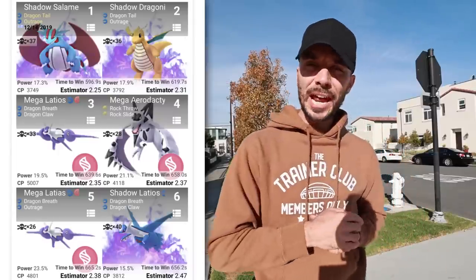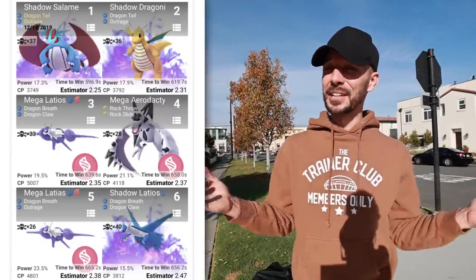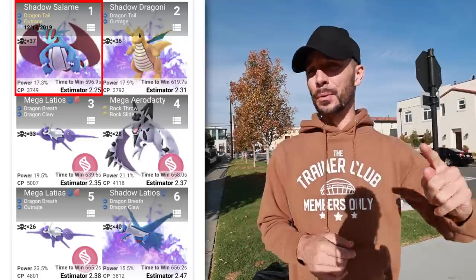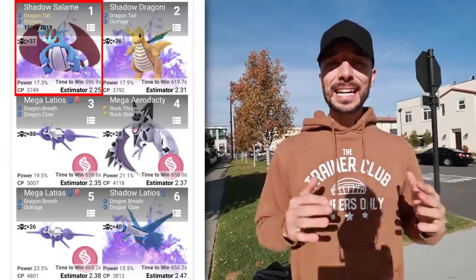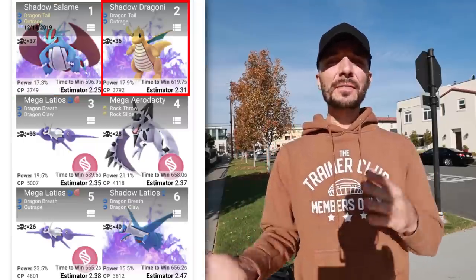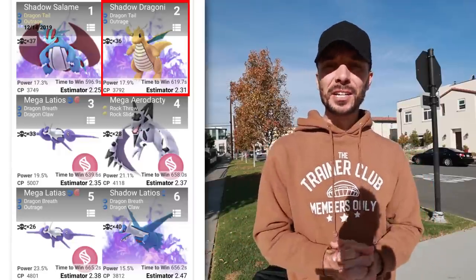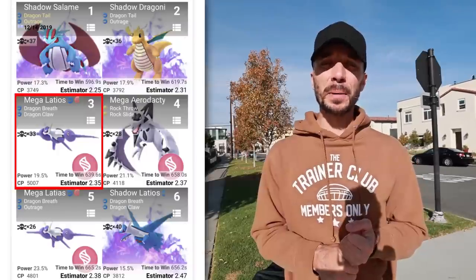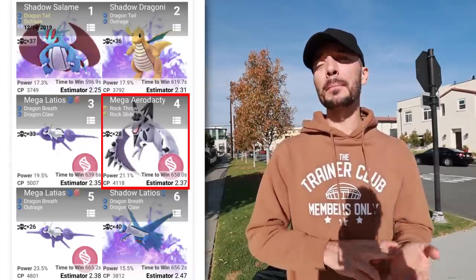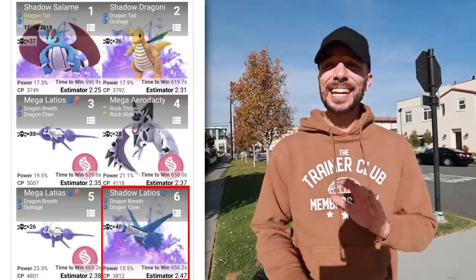Now let's look at the top counters, starting with Shadow Pokemon. At the top we have two Shadow Dragons: number 1 is Salamence and number 2 is Dragonite, both with Dragon Tail and Outrage. Salamence is very strong, but Dragonite is a very close second and does not require an Elite TM for Outrage, unlike Shadow Salamence. In spots 3 through 5 we have Mega Latios, Mega Aerodactyl, Mega Latias, Shadow Latios, and Shadow Tyranitar.